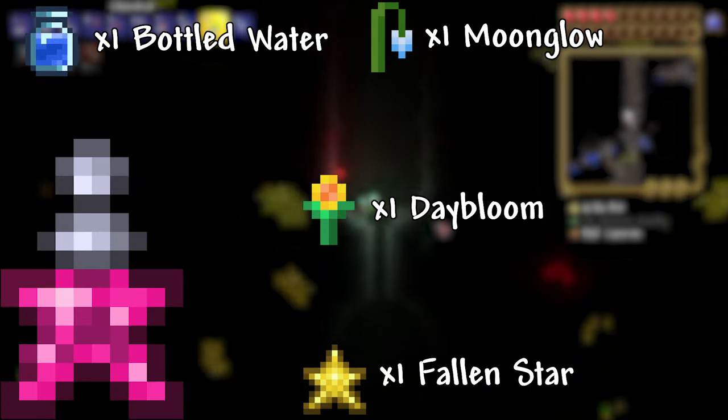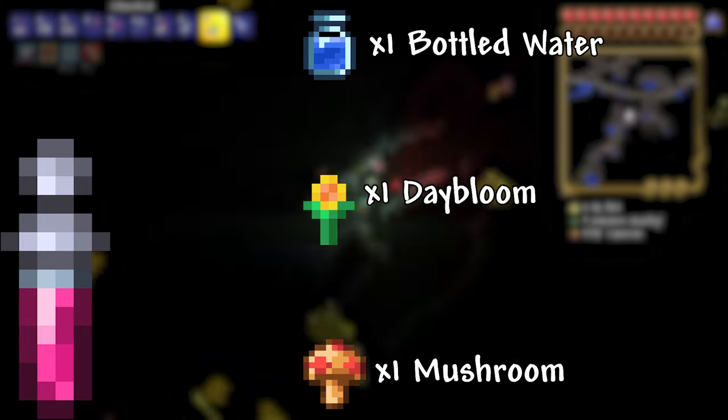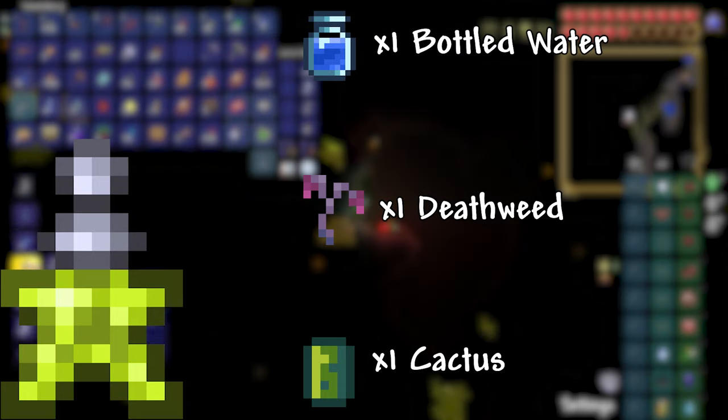Mana Regeneration Potion: 1 Bottled Water, 1 Moonglow, 1 Daybloom, 1 Fallen Star. This potion increases the rate at which your mana regenerates. Regeneration Potion: 1 Bottled Water, 1 Daybloom, 1 Mushroom. This potion increases regeneration. Thorns Potion: 1 Bottled Water, 1 Deathweed, 1 Cactus. This potion strikes the enemy that strikes you with 100% of their damage.